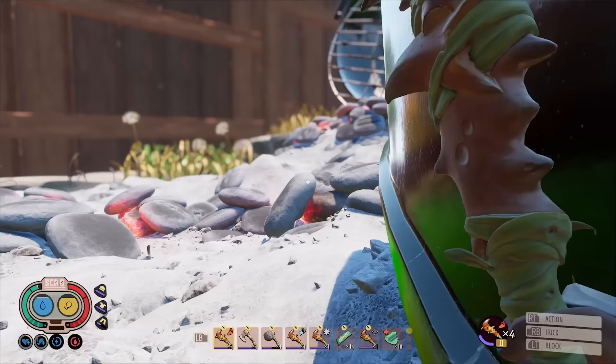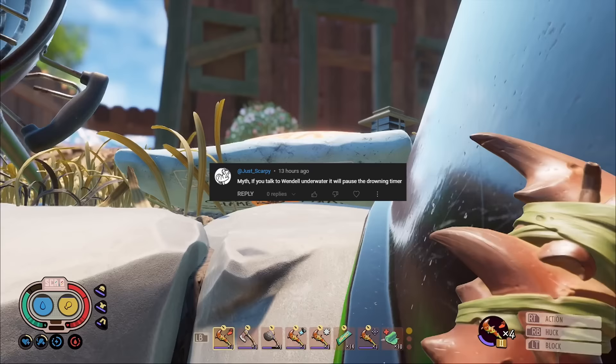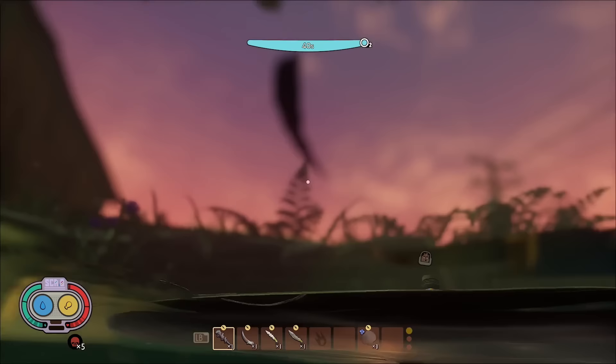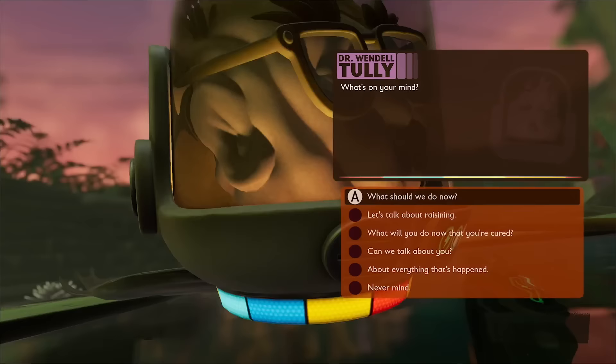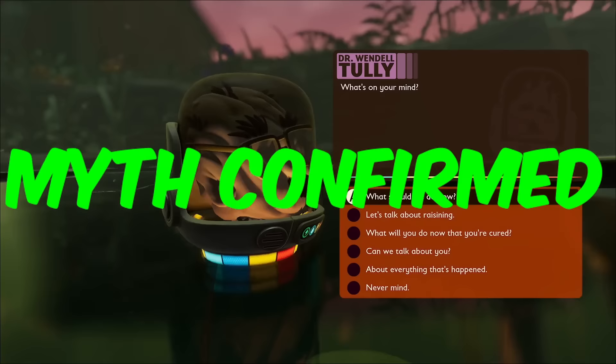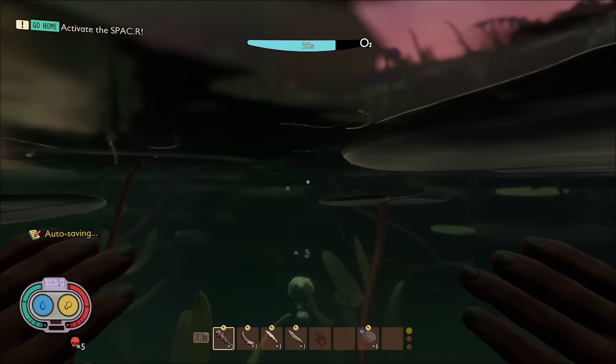The final myth in today's video has been sent in by JustScarpy, who says: if you talk to Wendell underwater, it'll pause the drowning timer. Let's give it a go. I told Wendell to follow me and then dropped into the water with 30 seconds of oxygen. I talked to him and then waited. After about a minute, nothing had happened, and when I exited the dialogue I still had the same oxygen level. So this myth is confirmed — talking to Wendell does pause your O2 meter, but would it be the same in multiplayer?